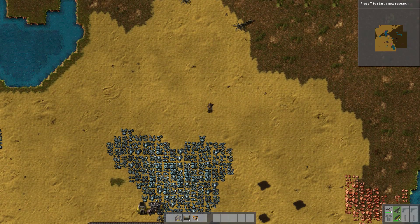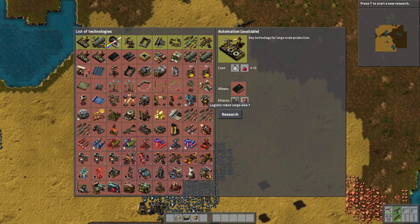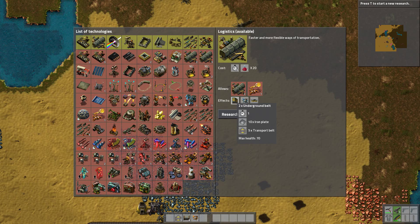What we can do is press T. As you can see, this is all the stuff we can research. But for that we're going to need a research lab, which we'll make in a second. Just so you know, all the red stuff is what we need more stuff to research, and all the yellow stuff is what we can research at the moment. So if we go to logistics, we're going to want the underground belts and splitters. We're going to need one red science pack and we're going to need twenty of them.